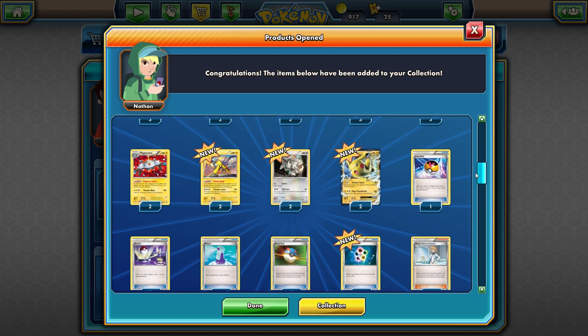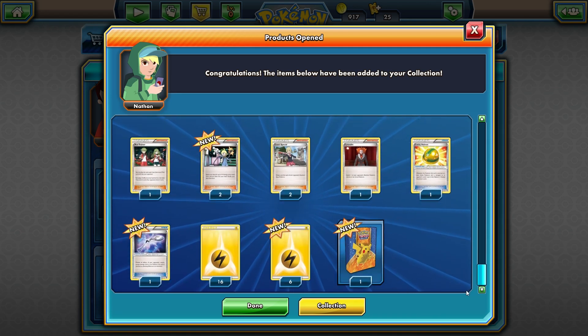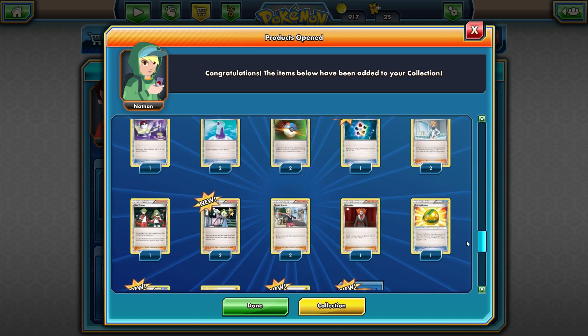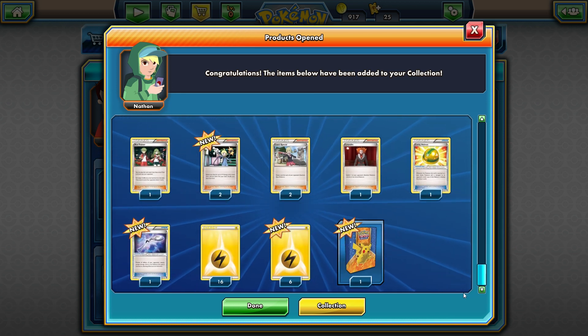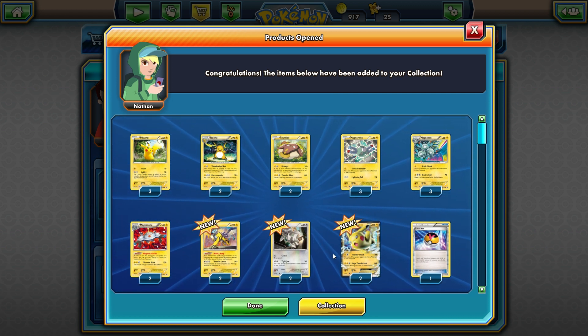The tin deck actually has a Pikachu EX and some Raikou, some Magnezone stuff, a bunch of trainers, and a lot of energy cards. A lot of you were telling me that this Pikachu is not really that great because its HP is so low — it's only 130. If they take out an EX Pokemon they get to draw two prize cards, and you only need six to win. So having low HP on an EX is pretty rough.